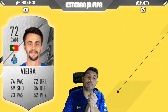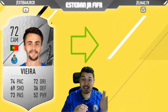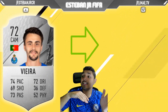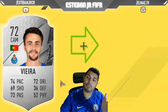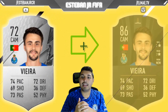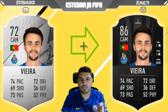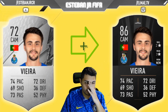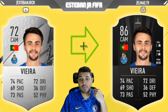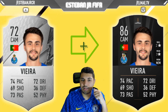Next we have the Portuguese Veira from Porto. He's a 72 and he can scale to an 86. Unfortunately his skills are really low — he has 2 stars. For me it's weird because he has 2 stars in skills but his dribbling is 72, which is really strange. But if you like to play with players with low skill stars, maybe you can use him.